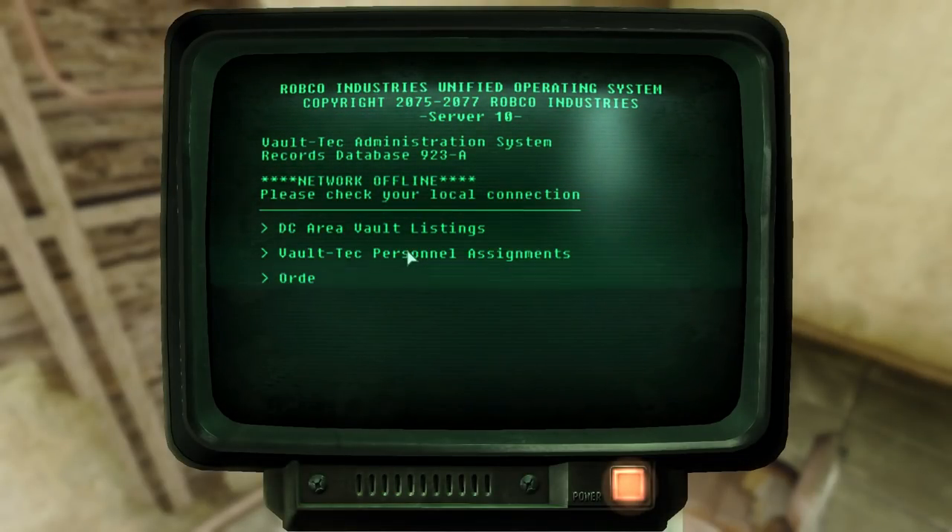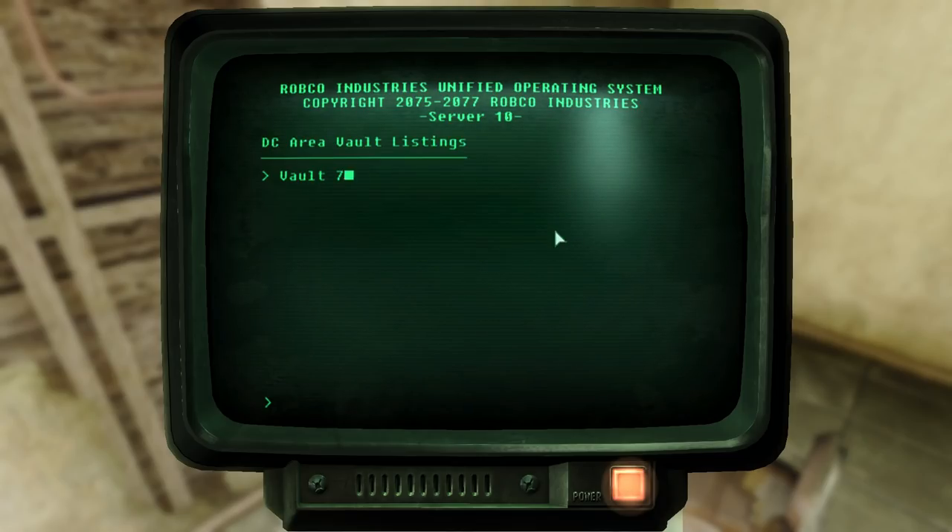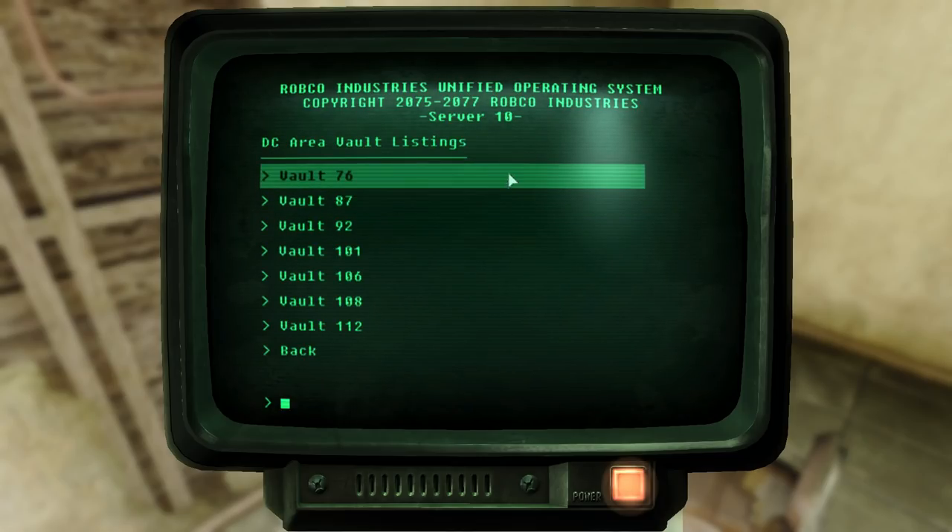Inside the terminal, we find an item called DC Area Vault Listings, and inside that, we find a section on Vault 76.